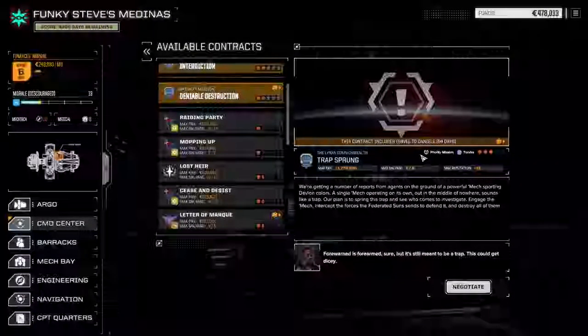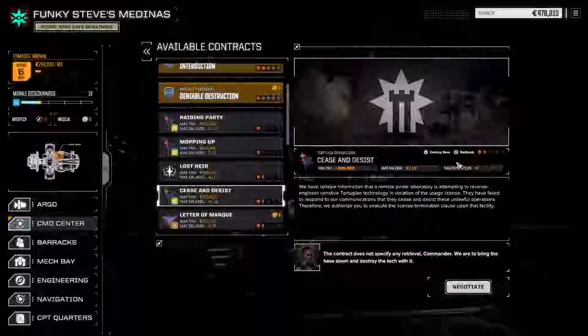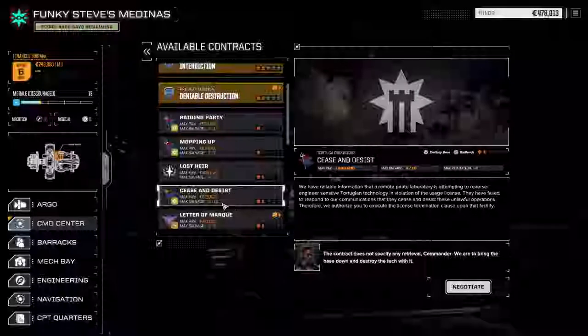We're going to go straight with a cease-and-desist contract at one and a half skulls. This is a destroyed base mission in the Badlands. I think we should probably do okay here. 3 out of 13 salvage.